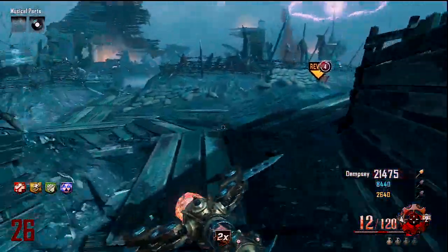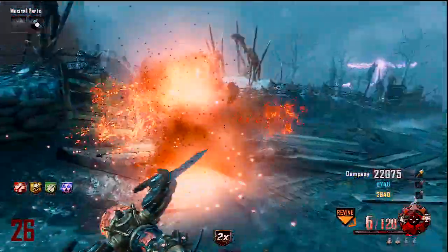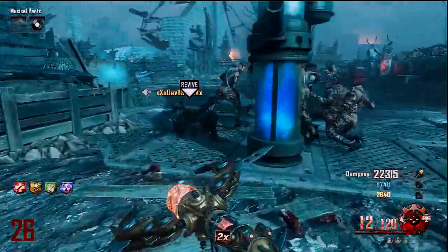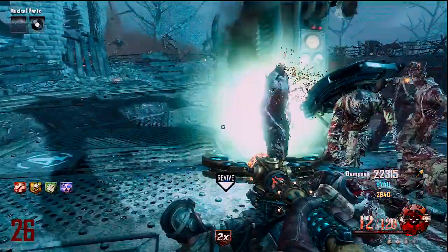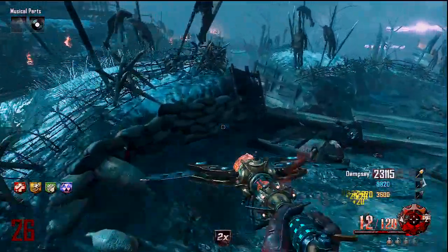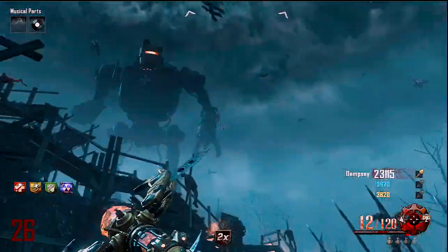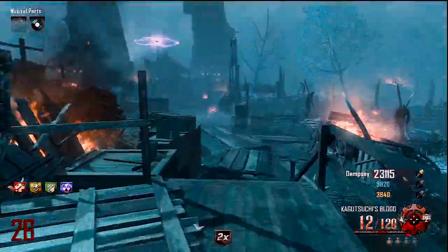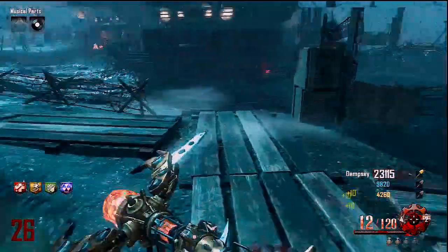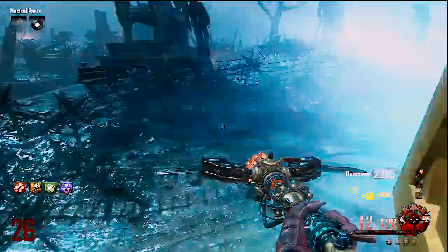But the fire staff has to be the best upgraded staff in the game, making it the best staff overall. As you can see, it kills the robot zombies on round 26 with one shot — it's just that effective. You can get to really high rounds with it, and as you can see the ammo count is quite high as well. My favorite and what I think is the most effective and most powerful staff has to be the fire staff. Let me know what your favorite is in the comments — peace out!